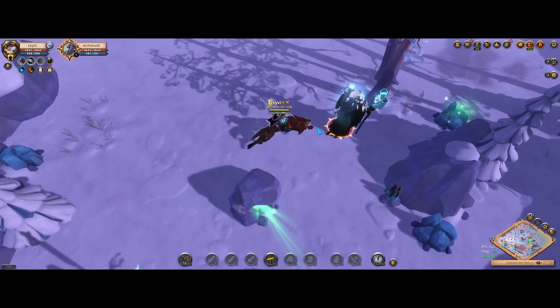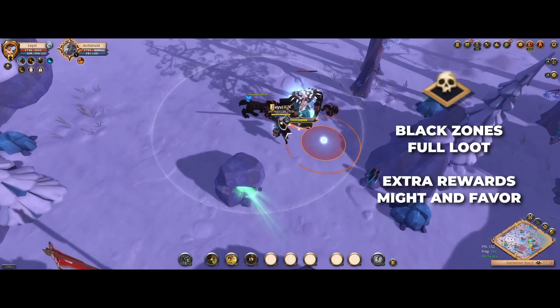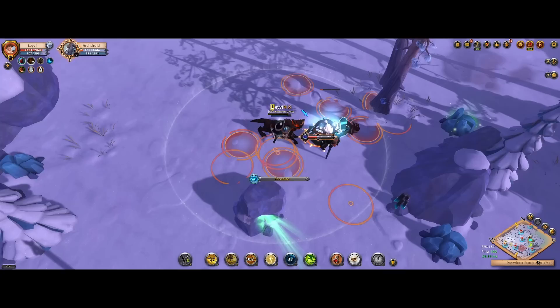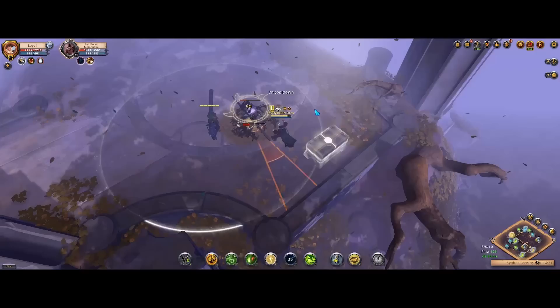Therefore, you have many reasons to farm the roaming mobs in the more risky areas. As a bonus, when you farm roaming mobs in the Outlands which are the black zones, you will get an additional layer of rewards for killing them in the form of Might and Favor. If you are curious about what Might and Favor are and what kind of rewards they make for, you can watch the guide I linked below.